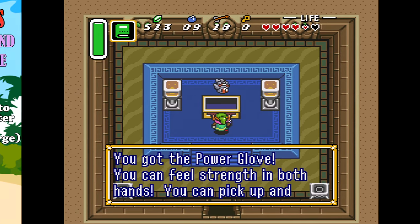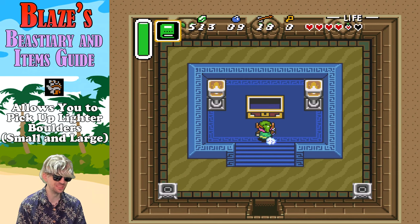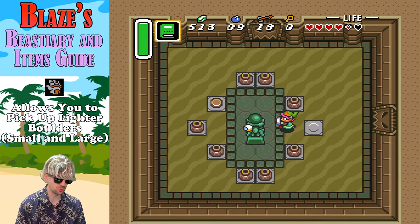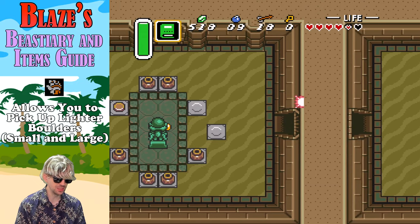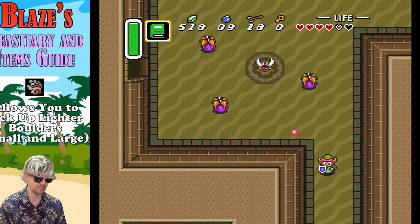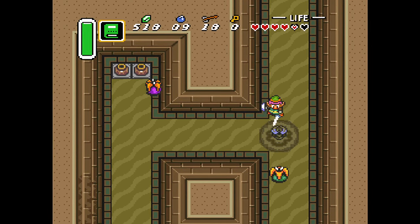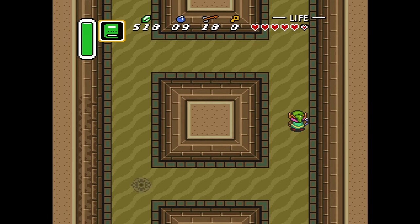Blaze: the Power Glove — it's so bad. I couldn't resist. This allows Link to pick up the light-colored rocks all around Hyrule and the dark world. The small and the big ones — doesn't seem to make a difference, but can't pick them up without it. Access new areas with the Power Glove. Pretty good delivery — right up there with Lucas himself.